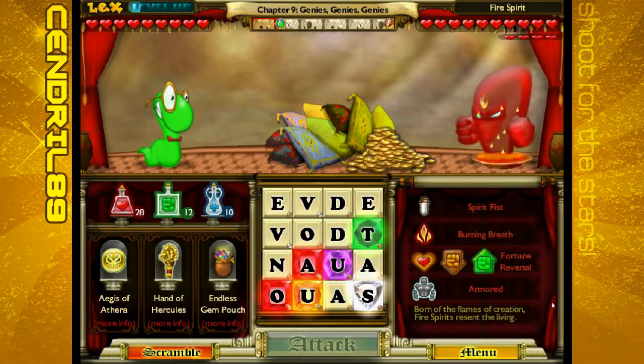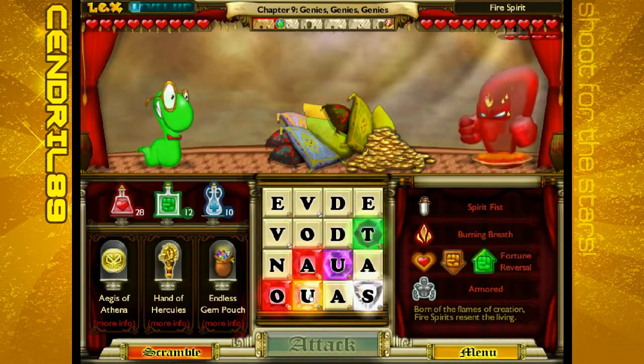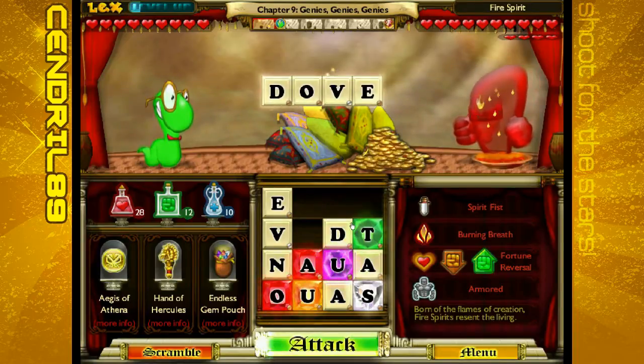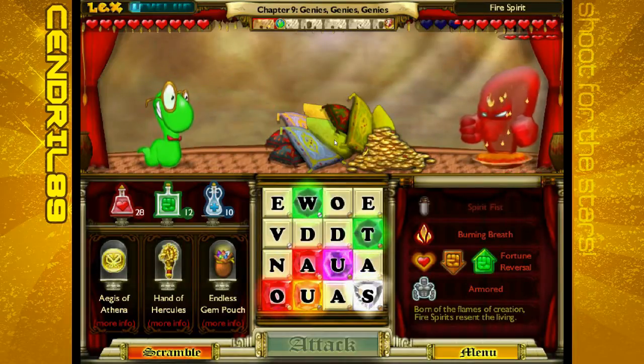This is where the enemies really are going to get annoying. Good thing I have this diamond tile. The enemies are starting to hurt, too. Maybe that's why they gave you that to boost up your potions.